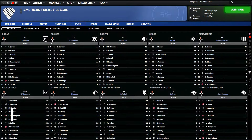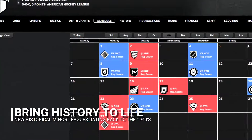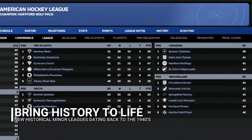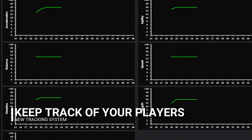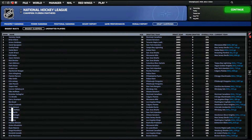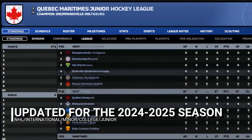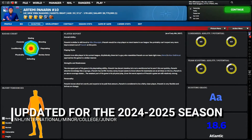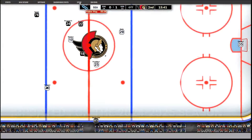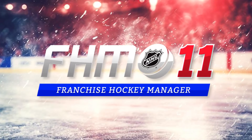Continue to bring history to life — minor league hockey is now playable in historical games going back as far as 1940. Keep track of your players — watch closely as your players develop in our new tracking system. Updated for the 2024-2025 season for every NHL club as well as international, minor, college, and junior leagues. Trading AI, roster management, and player generation have all been overhauled for a more realistic experience. Welcome to Franchise Hockey Manager 11, the only NHL-licensed PC game.